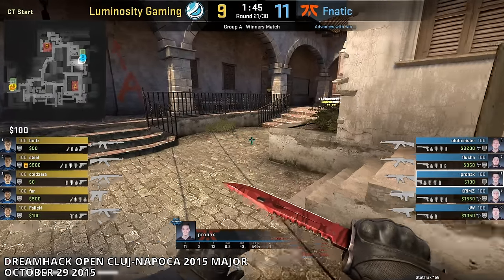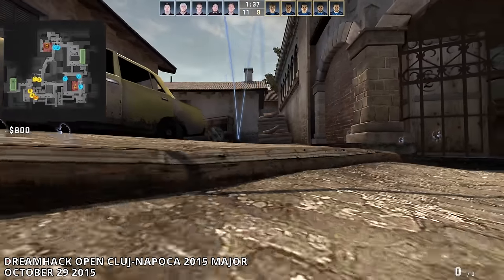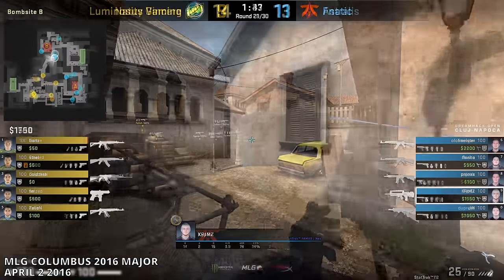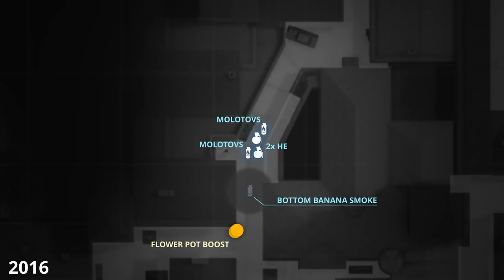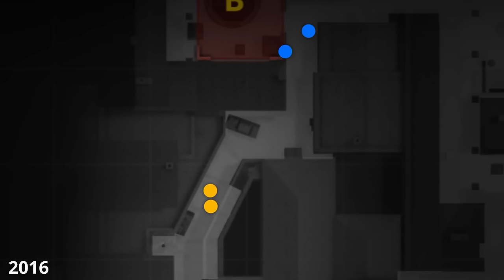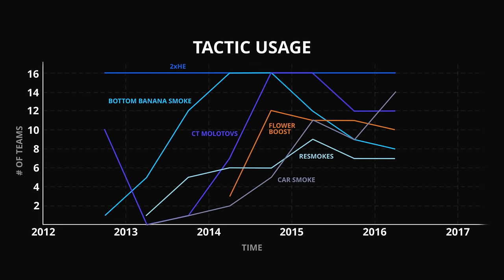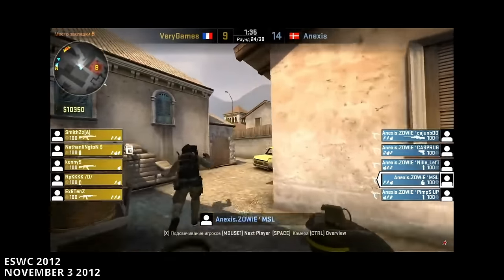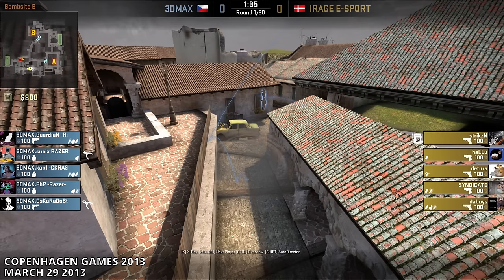The open skyboxes also allowed teams to throw what's known as the car smoke. Like the bottom Banana smoke, this was thrown from CT spawn at the start of the round, but landed in front of the car, which is much closer to CT spawn. This allowed CTs to hold the smoke in time, making it impossible for T's to beat it — and with this control, CTs could then re-smoke it. The idea behind the car smoke was to ignore the rest of Banana and focus only on the car area. The concept of holding car with a smoke was seen by a Nexus back in 2012, while the lineup from CT spawn was seen by 3D Max in early 2013.